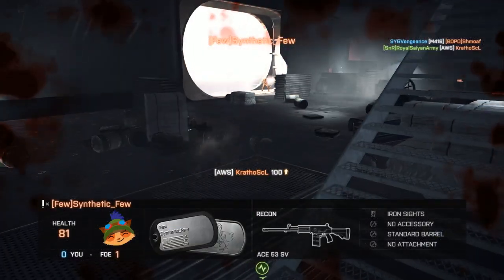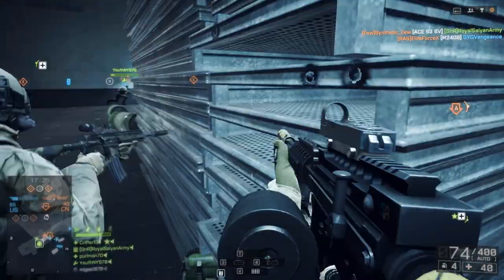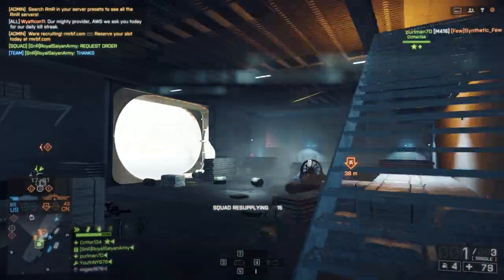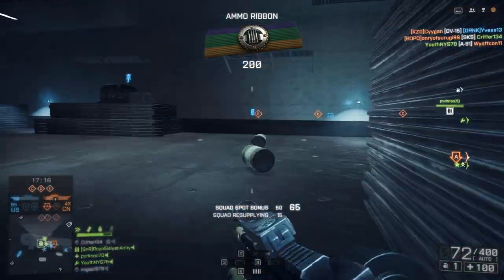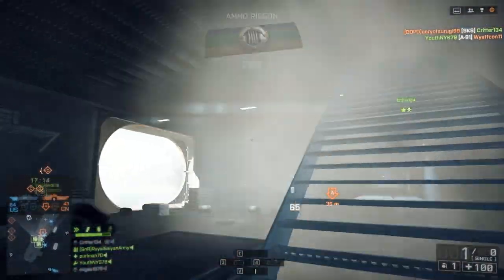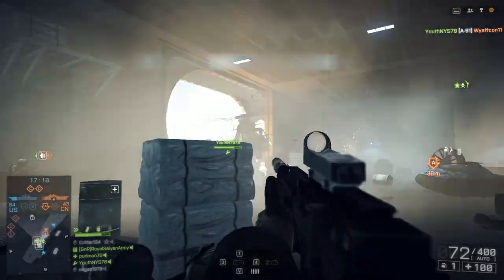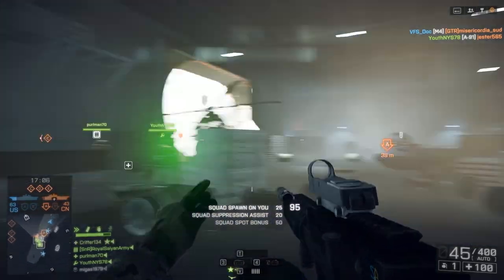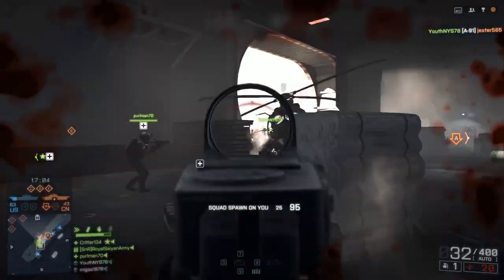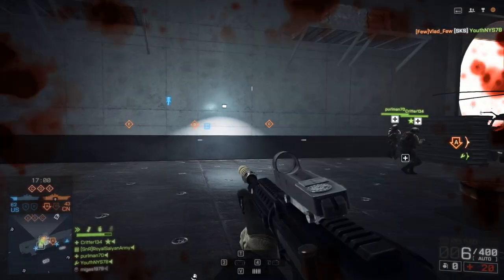Right here, this was another part where the game started messing up, so I just sped it up. I did get revived — I didn't want to just cut it out. Like I was saying, once you get the carrier all the way down on health, a big message will pop on the screen for both teams saying 'your carrier is about to be boarded,' or if you're on the boarding team, 'their carrier is now able to be boarded.'